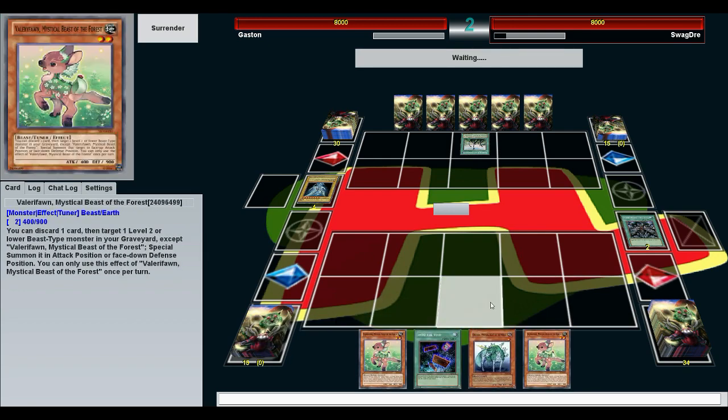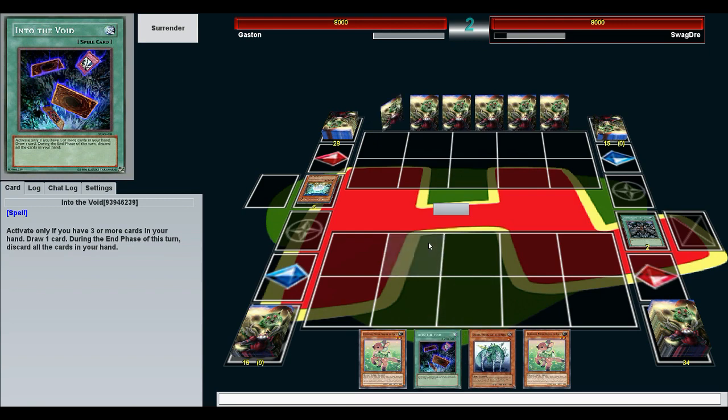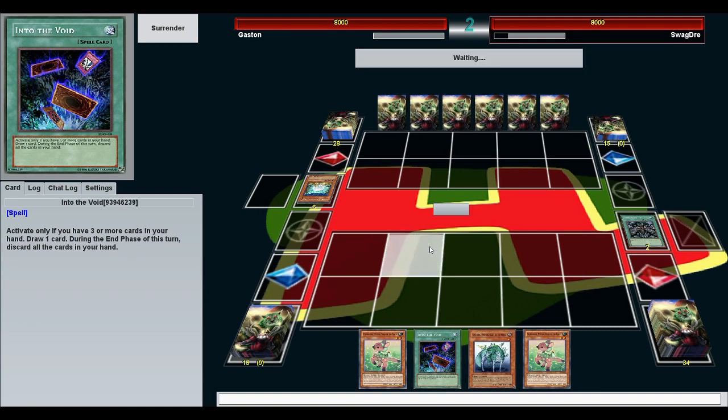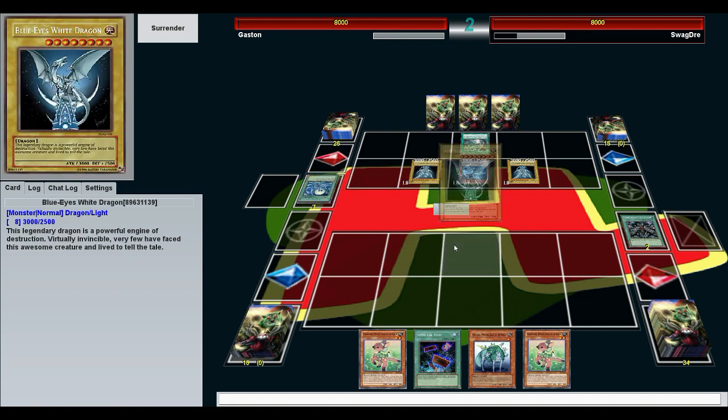I'm not going to have any recovery plays. Hopefully I have a couple more traps to set. He could OTK if he can get three dragons on the field — which can very easily happen. Gospel of Revival, Roar of the Dragon Lords. I guess I should have made something, but it wouldn't have been able to survive anyway. He would have attacked over it — and he didn't attack! That's why you don't surrender.